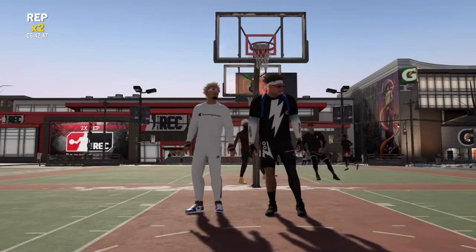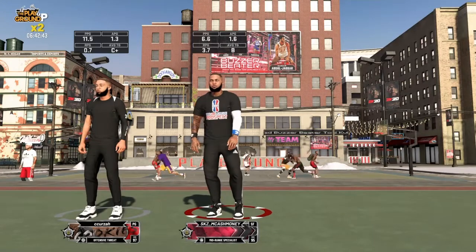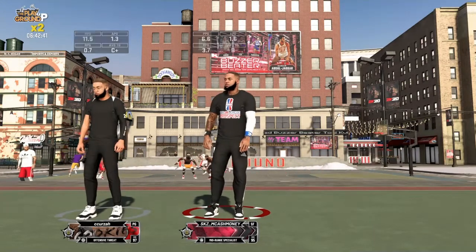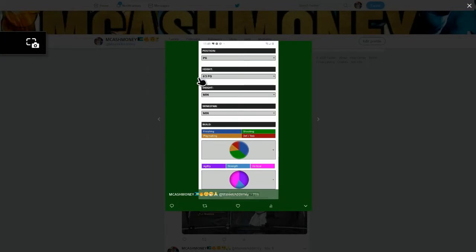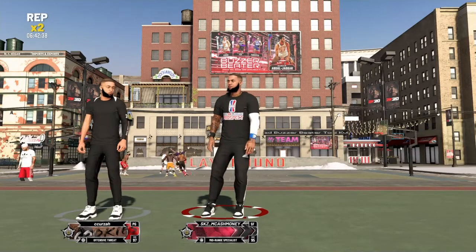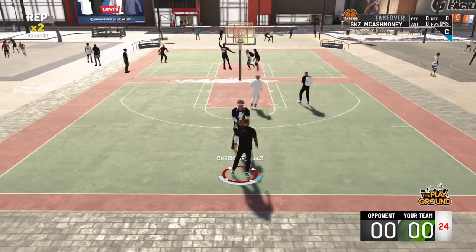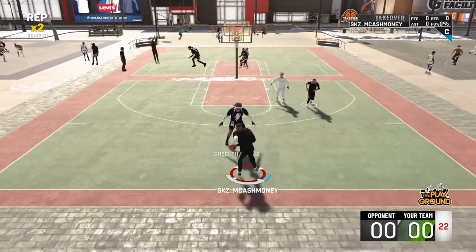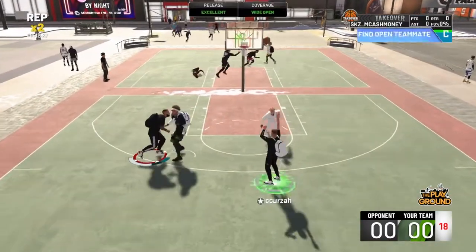So let me show you the build I'm using as offensive threat — basically how I'm using it. As you guys can see right here, I'm using a 6'3 point guard, minimum wings, minimum weight. You see the physicals right there — this is the offensive threat. Now I know you guys are saying this is probably a common build, but not really, because it could possibly be the best depending on who is using it.